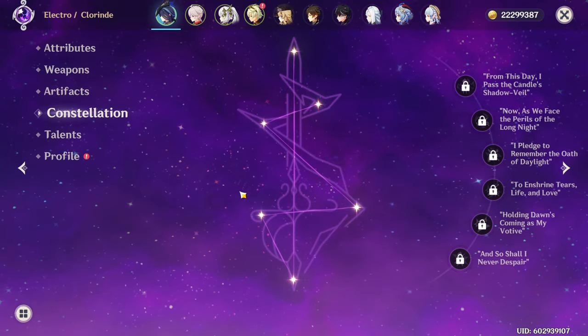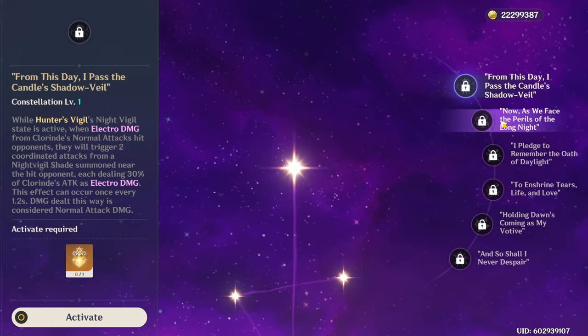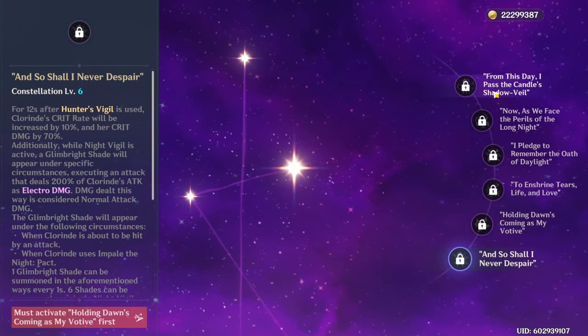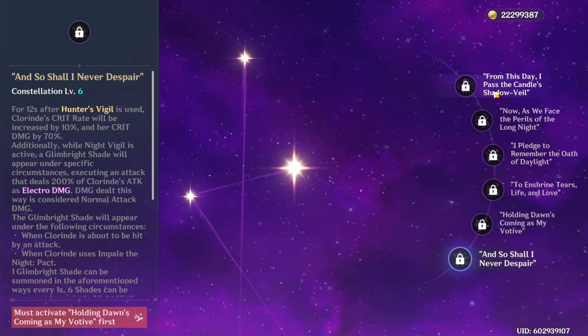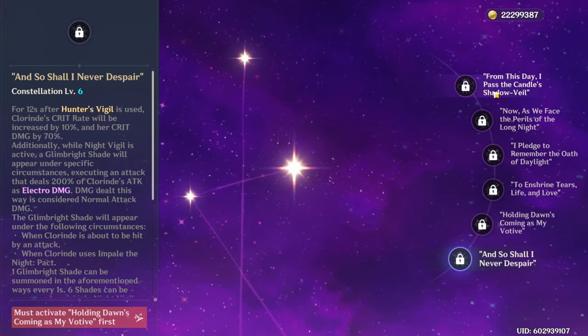I spent a long time talking about her toolkit, so let's cut it short with constellations — nothing here is super relevant. Everything is just a direct damage increase or some sort of extra electro damage proc. So if you want more damage it's good, but nothing here substantially changes her playstyle.